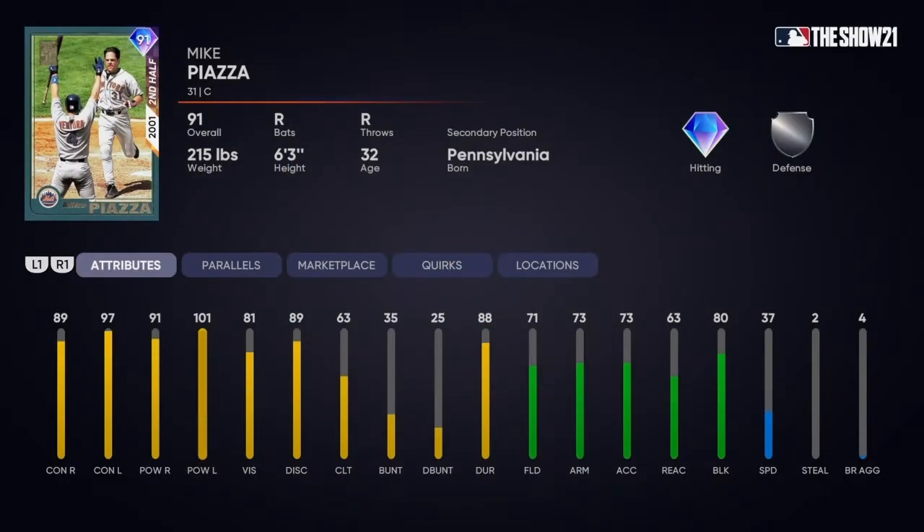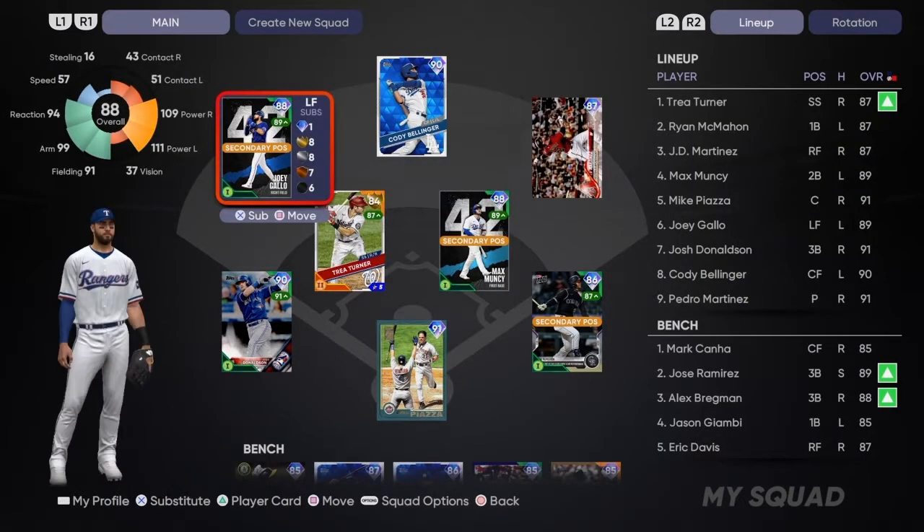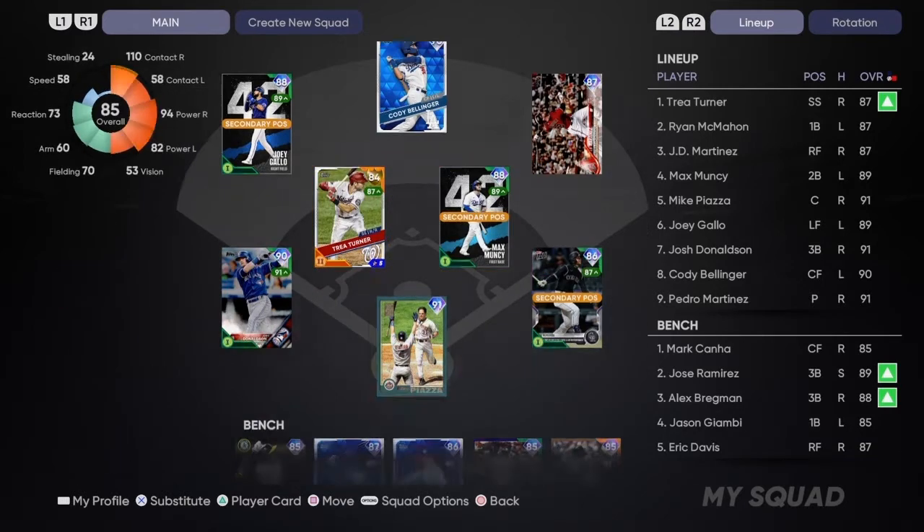We also got one of the three first inning bosses - Mike Piazza: 89/97 contact, 91/101 power, 81 vision, 71 fielding, 73 arm strength, 37 speed. Got him behind the plate and he's going to be our catcher. I'll probably switch him between him and Salvador Perez.